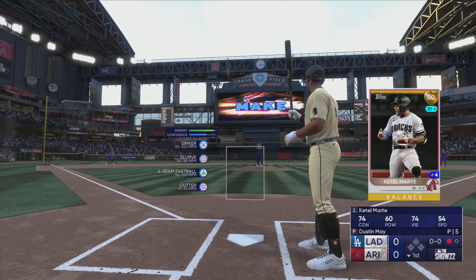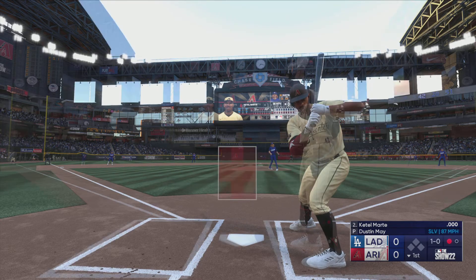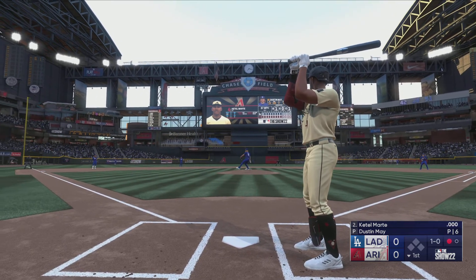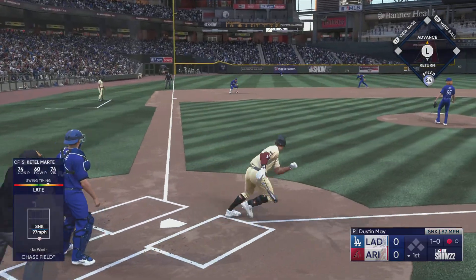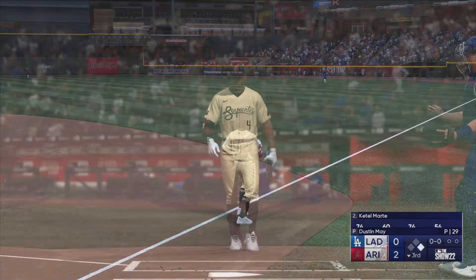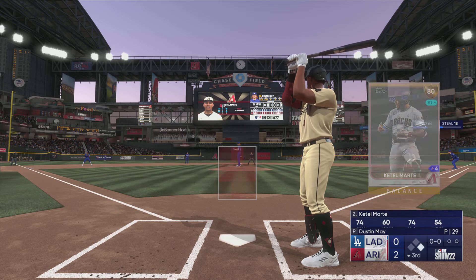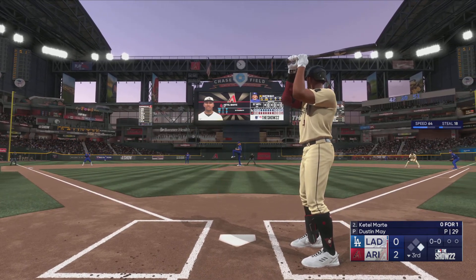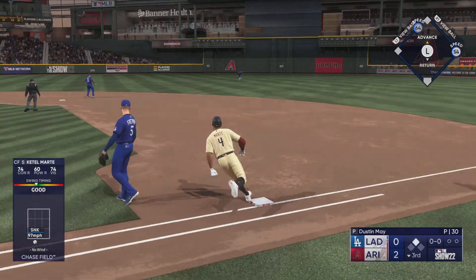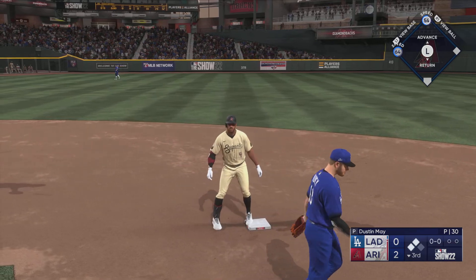Ketel Marte up to the plate. And the first offering is not close. This to third — zips it across. They get the out on Marte. Up the middle, into the outfield — base hit. The throw in, not in time, he's safe. And it's second and third with nobody out.